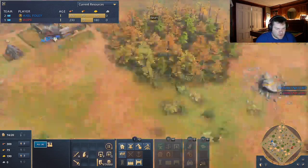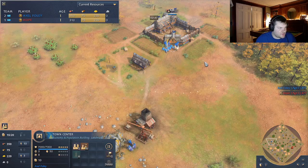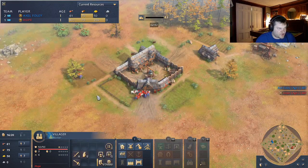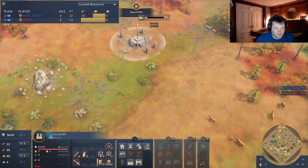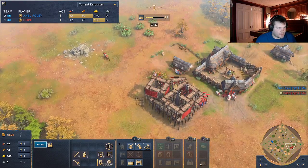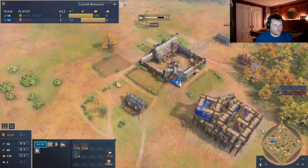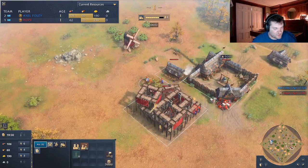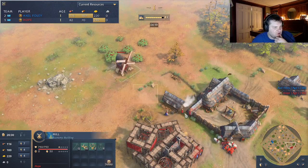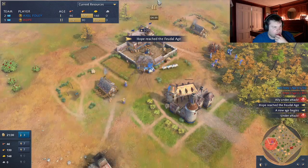He puts four on gold, and I have three. Four on gold is too much for him — he doesn't need that much gold. I'm going to start mining before him. He's just chopping a tree down for some reason, which seems very inefficient. He builds a house by his TC, which isn't great as French — that's prime farming real estate. As French, you have cheaper economic buildings like mills and lumber camps, so that wasn't super necessary.